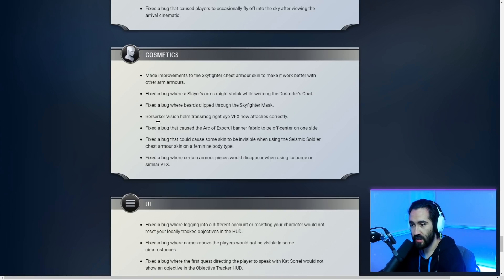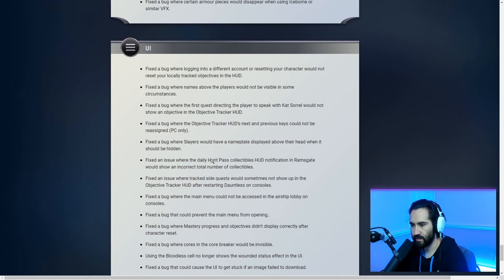Cosmetics: Made improvements to the Sky Fighter chest armor to work better with other armors. Fixed a bug where a slayer's arms might shrink while wearing the Dust Rider's Cloak. Fixed a bug where beards clipped through the Sky Fighter mask. Berserk Vision helm transmog right eye visual effects now attach correctly. Fixed a bug causing the Arc of Exocruel banner to be off-center. If you seriously use banners, let me know in the comments. Fixed a bug that could cause skin to be invisible when using the Seismic Soldier chest armor skin on a feminine body type. Fixed a bug where certain armor pieces would disappear when using Iceborne or similar visual effects — a long-standing bug.